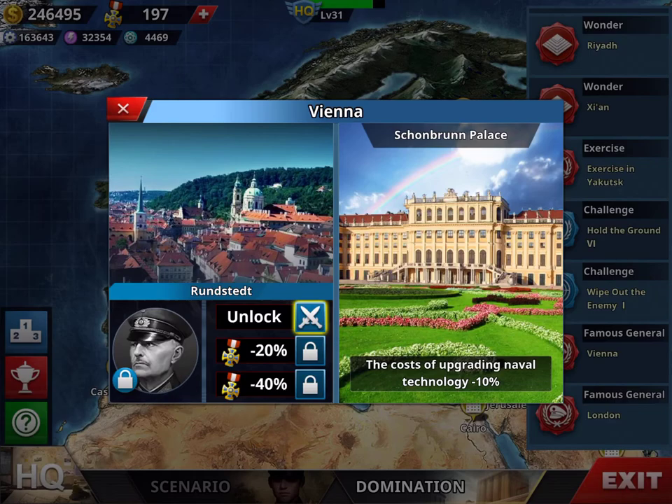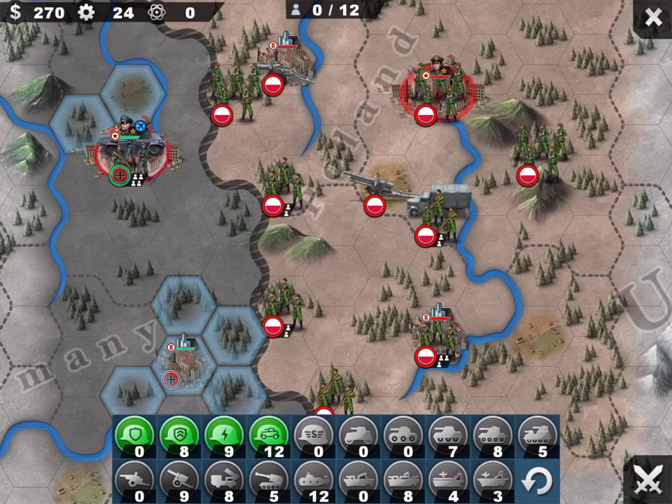Today let's try to unlock Rundstedt, which is an infantry general. I don't personally use infantry generals, but in case you want one, it's one of the best. So we start with unlocking it — the first mission is normally simple.